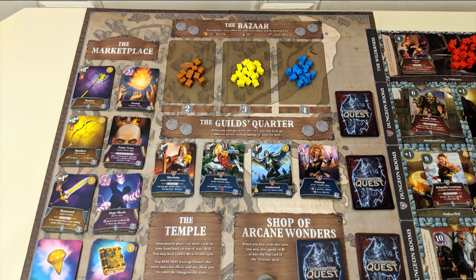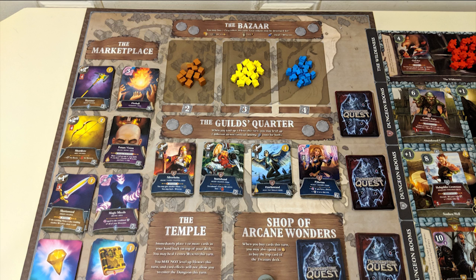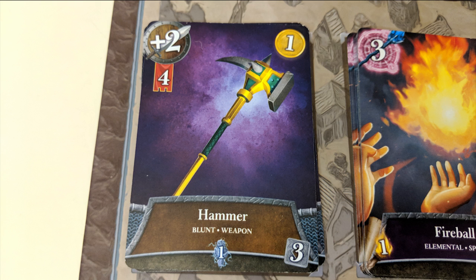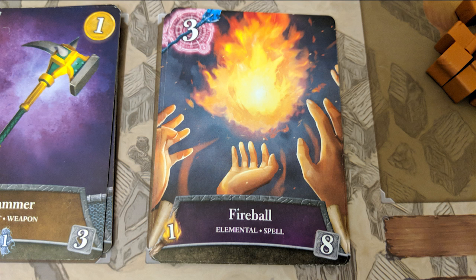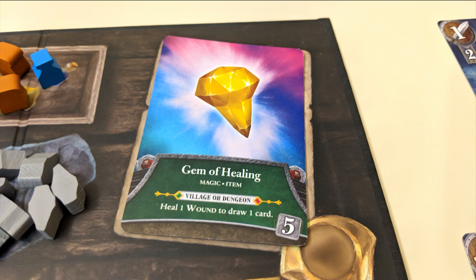At the same time that you carry out one of these location actions, you should also check your played cards for any actions indicated as village actions — you can carry these out in any order. Then, once both your village card and board actions are complete, you can purchase one card from the marketplace for the price indicated in the lower right corner. There are three types of cards you'll find here: weapons, which are held by heroes and used for attacks; spells, standalone cards with various special effects; and items, with even more special effects. Each card pile in the marketplace contains multiple copies of the same card. You can only buy one per turn, but there's no limit to how many you can have in your deck. When you purchase a card, it goes into your discard pile to be drawn on a future turn.